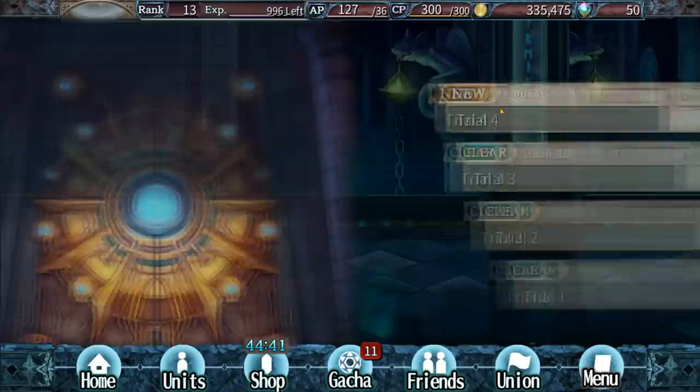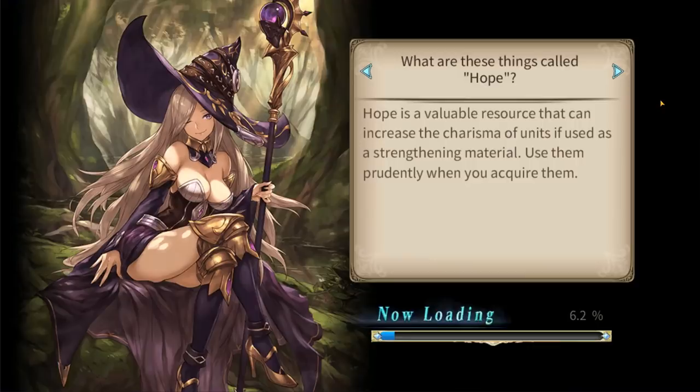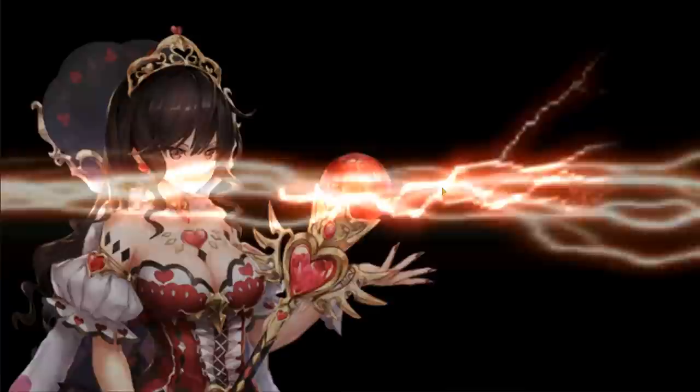Moving on from there, you have your tried and true endless tower mode. Just like most endless tower modes, you're going to go as high as you possibly can based on how much strength you have. This is very light on stamina usage — it only costs one stamina to go per floor. So if you have a little more time on your hands, you'll probably focus here to get really good rewards as you go up the floors.